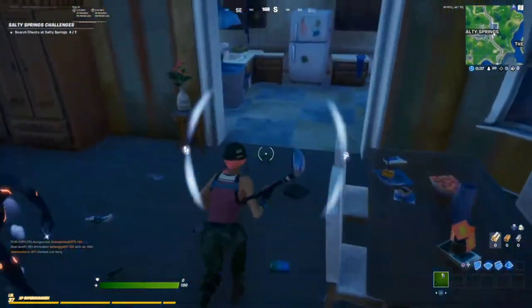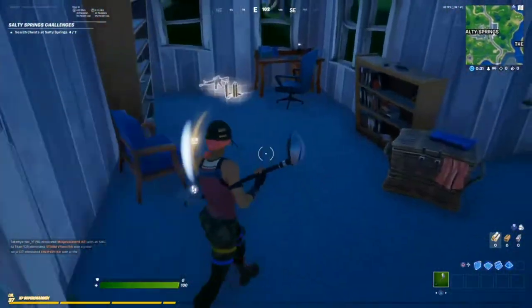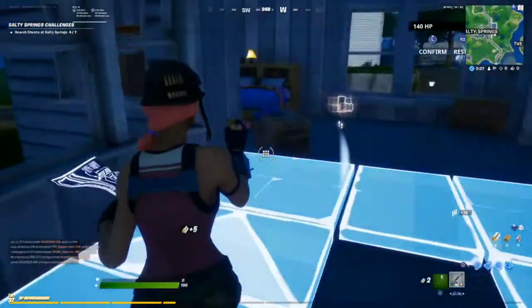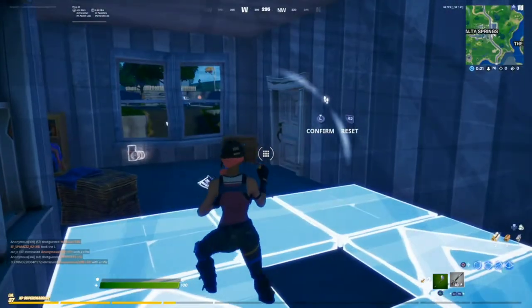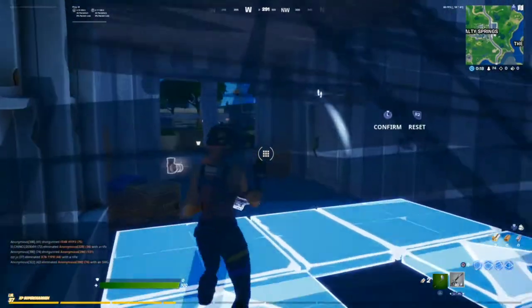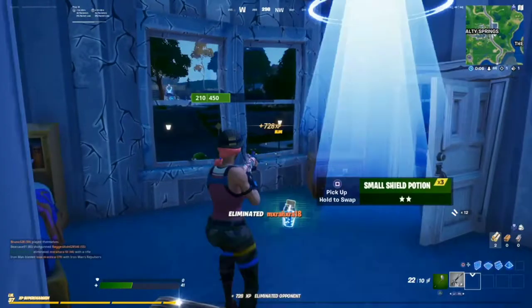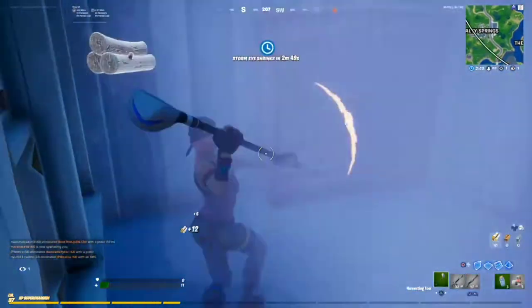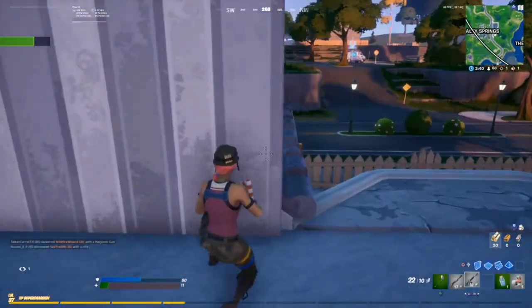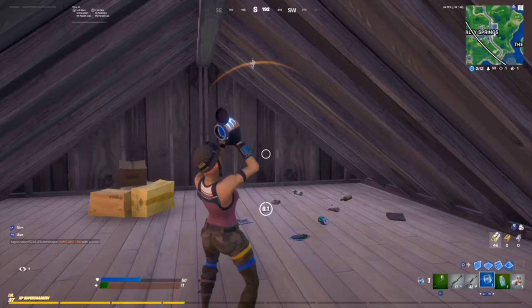I'm going to land here and grab this weapon drop — there's usually a weapon that drops there. I do not want that guy to pickaxe me. He's going to try to pickaxe my ramp, I'm going to run out and shoot him. I'm going to pop this big shield for some extra health and pop these bandages as well. This guy doesn't stand a chance.